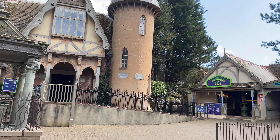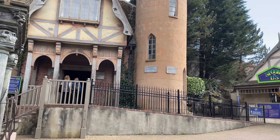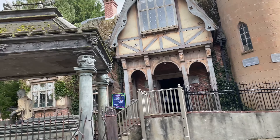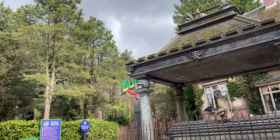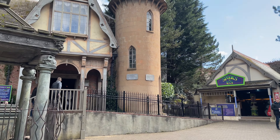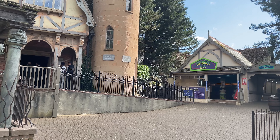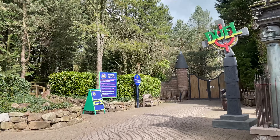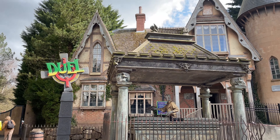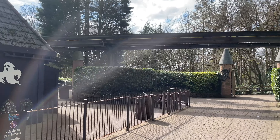I followed the path for the Gloomy Wood and it brought me out here at Duel. You can just see on the side of that turret — it's saying that Forbidden Valley is that way and Katanga Canyon is that way. So this is where Duel is; it's kind of in a random spot on its own. That's the gift shop you come into afterwards, the ride access pass entrance is just there, and the main queue line is over here. It's a very random spot — there's nothing else around here.